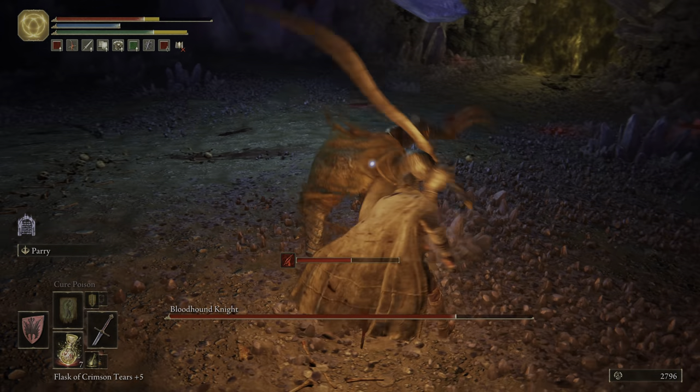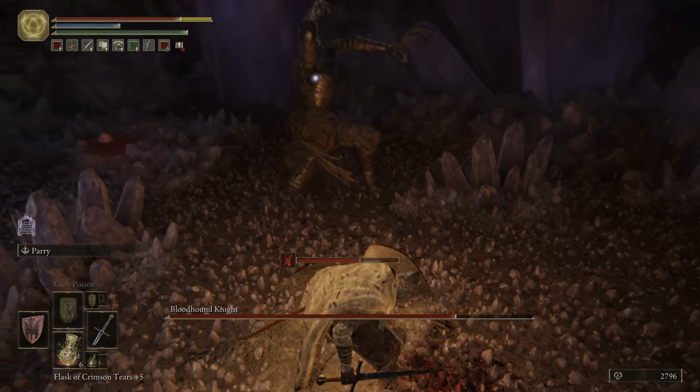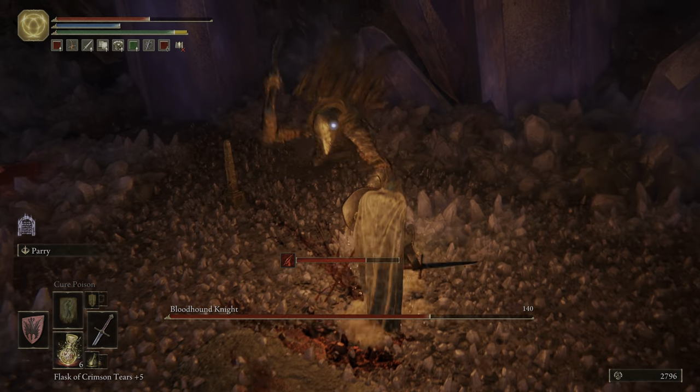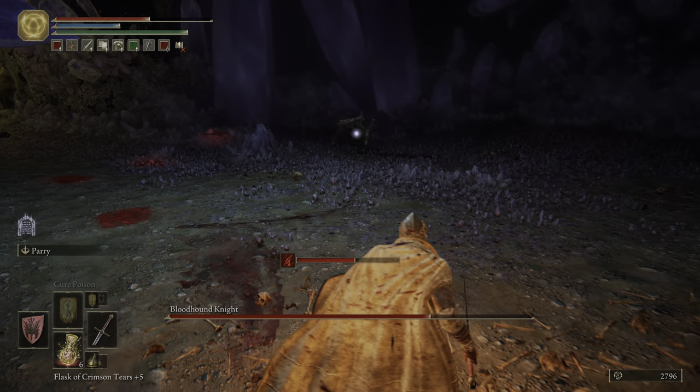I don't know if this boss can be backstabbed. I have tried several times and have been in positions where it felt like it should have worked, but I think because the boss is on all fours, backstabs just don't work. Right there I feel like that was like perfect backstab range, but it just didn't happen.